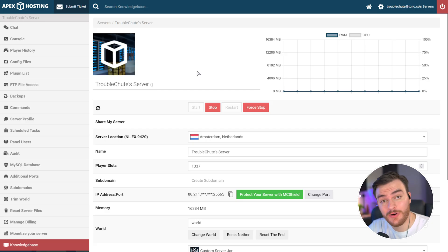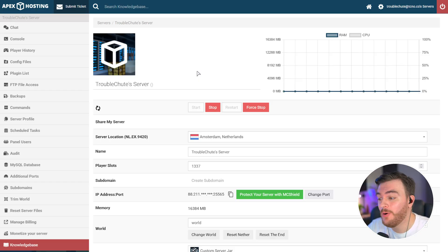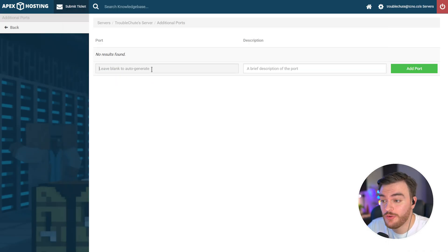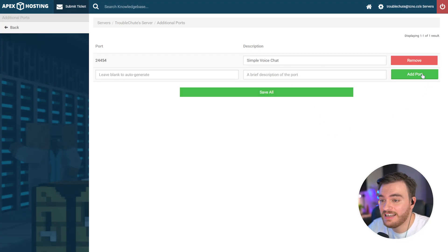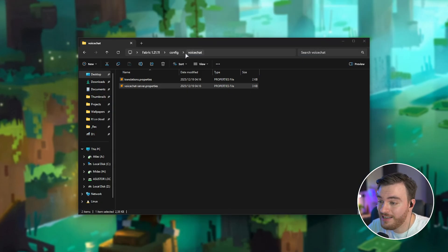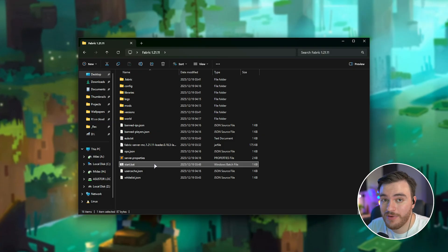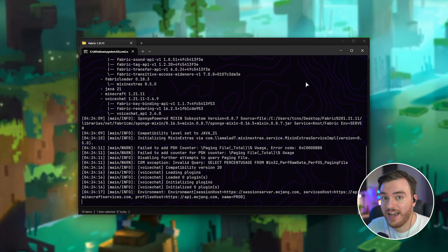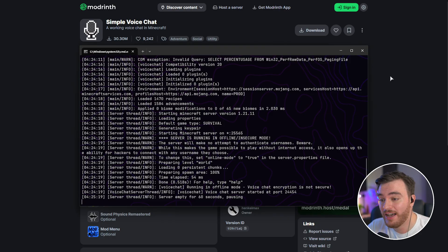This is the port I'll need to forward and allow through my Windows firewall for other players to hear my voice properly. For example, on the Apex Hosting panel, all I need to do is head across to the Additional Ports page, where I'm able to add port 24454, label it Simple Voice Chat, and just like that the port's now open and people should be able to use voice chat on my server. Once you've forwarded ports and allowed it through your firewall, all you need to do is start up your server, and players with this mod installed should be able to use voice chat.